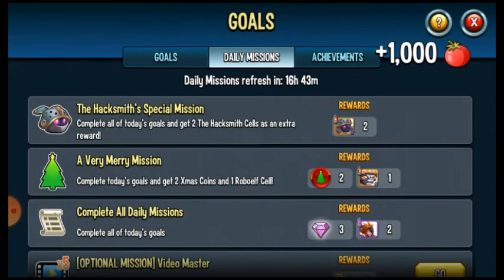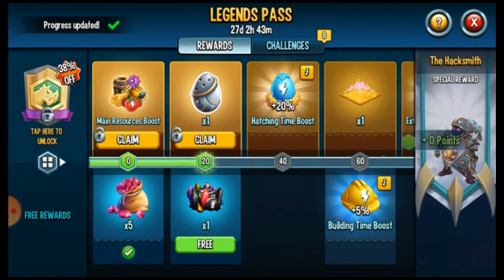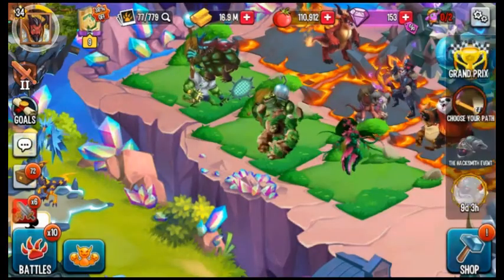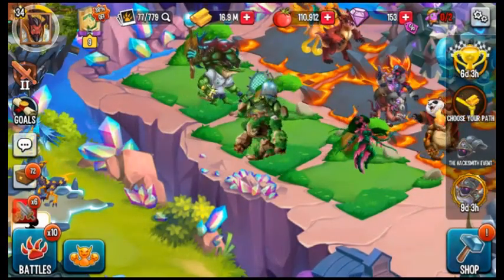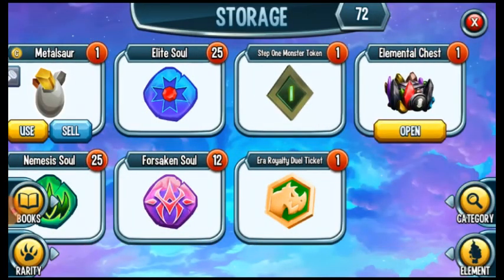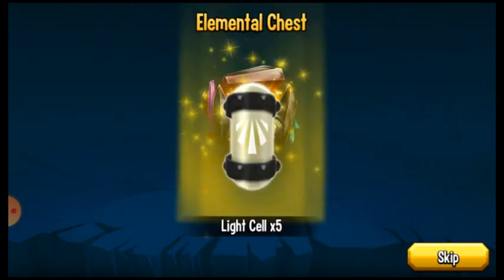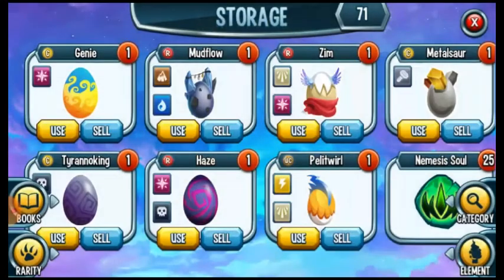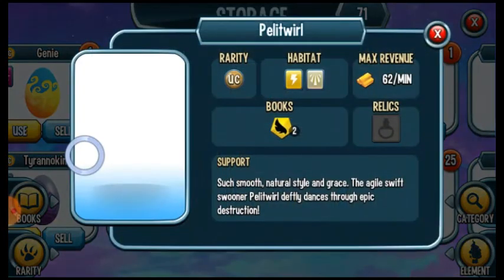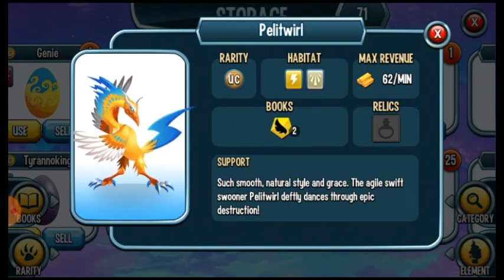Let's get this and go here — we have the element cell chest. Let's open this one. It's a white cell. That's cool too.